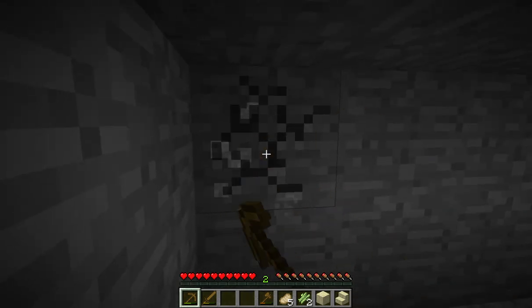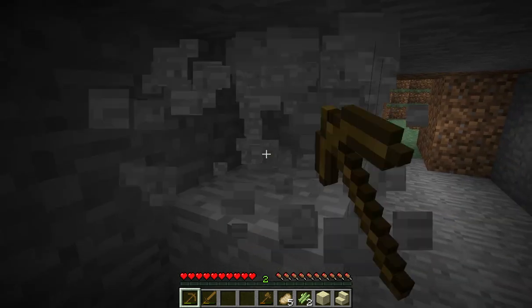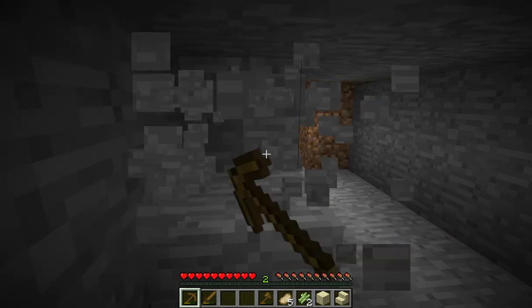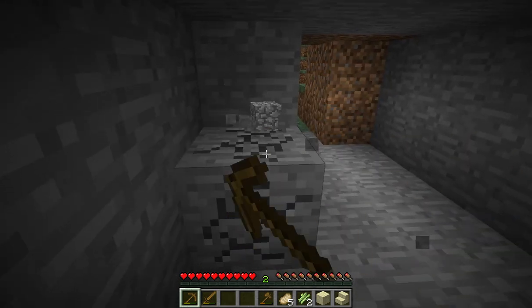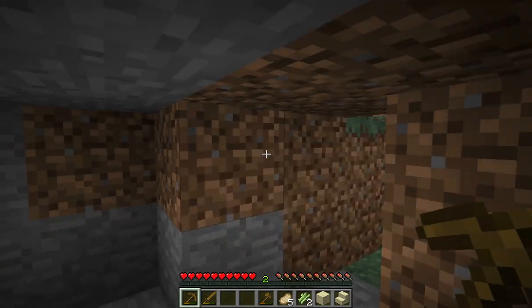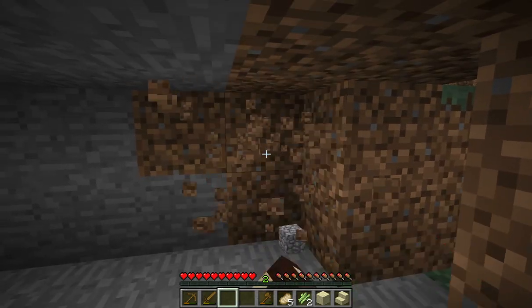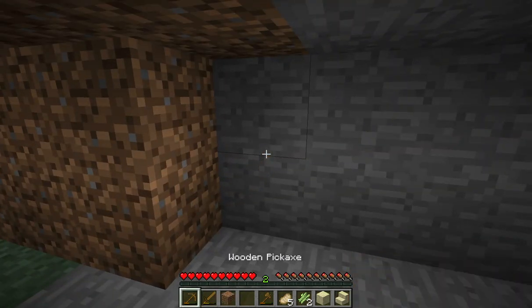Then we're going to make ourselves a ton of charcoal because that tree is going to fall apart — and get the saplings. This could probably end up being something nice. I'm going to hollow it out, probably a 5x5 under here. Let's see — that's 3, one more on each side.